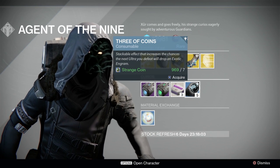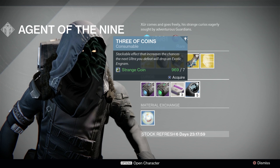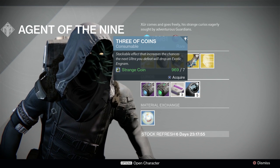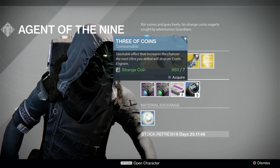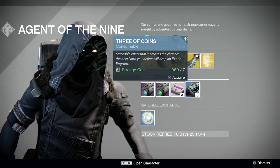Xur also sells a new item in year 2 called 3 of Coins, which boosts your chance at getting an exotic after killing a boss, including weapon engrams. They also have cumulative luck, meaning if you don't get a drop, the next boss gives a higher chance at doing so, and the 3 of Coins effect itself stacks.